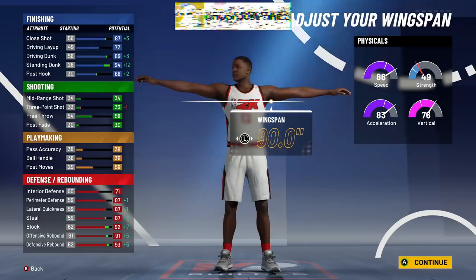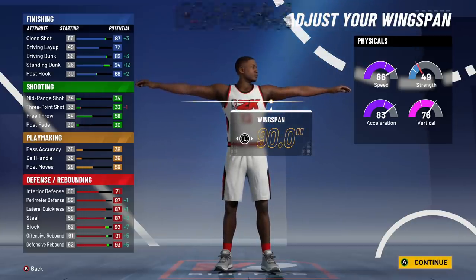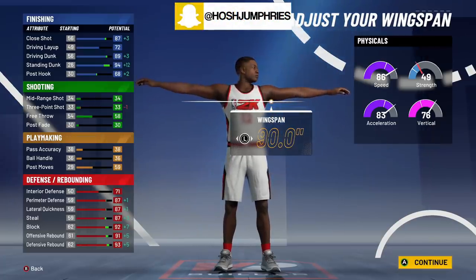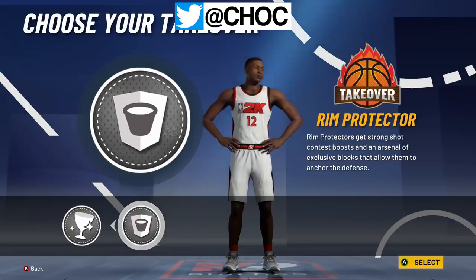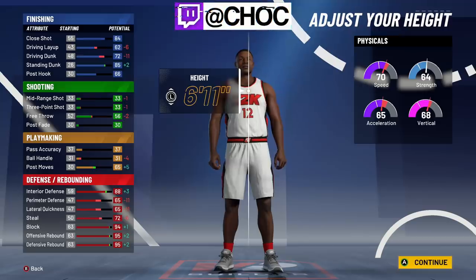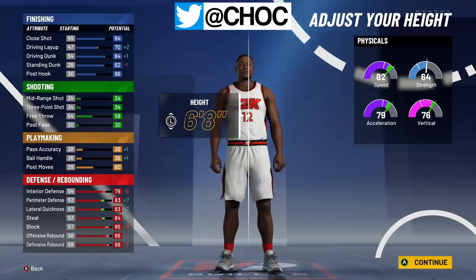When you are a 99 on this build, you're going to have plus four in all the categories — that's a 95 offensive rebound, a 97 defensive rebound, a 90 speed, and an 80 vertical. You are going to be a center with a 90 speed. I need you guys to understand how game-changing that is. A lot of you guys go out and make builds that are six eleven, seven foot — you make a seven foot player and you have a 67 speed, six eleven, 70 speed. It's not going to be good enough.